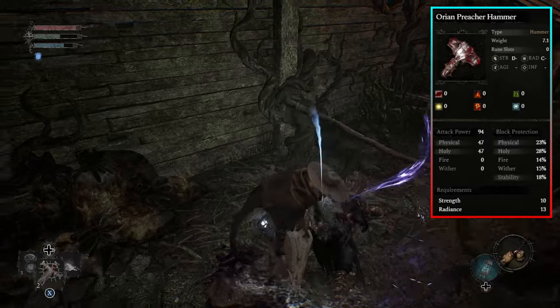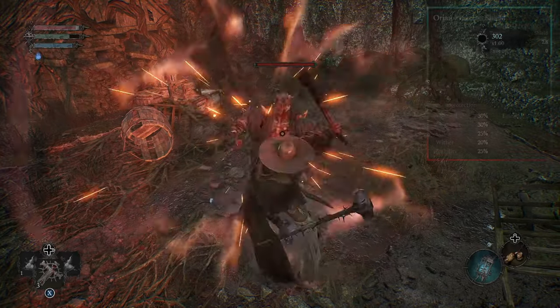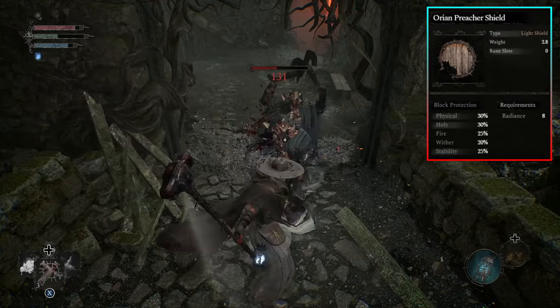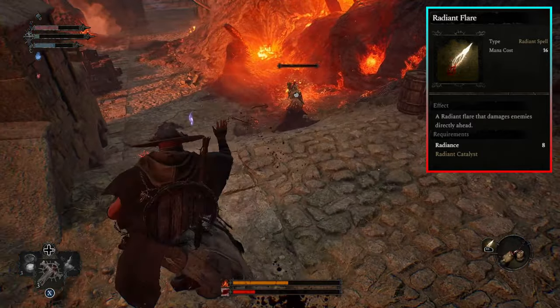The hammer you get with this class is S tier at staggering enemies and will deal excellent damage against the first section of enemies you come across. You'll also gain a small shield that's one of the easiest items to parry with, which makes most enemies just get knocked down constantly. Finally, you get your range magic spell, which is just okay — it works well for range but shouldn't be something you rely on that much.